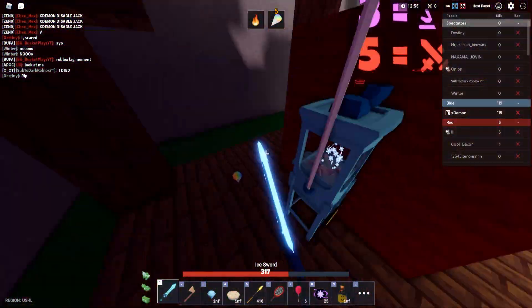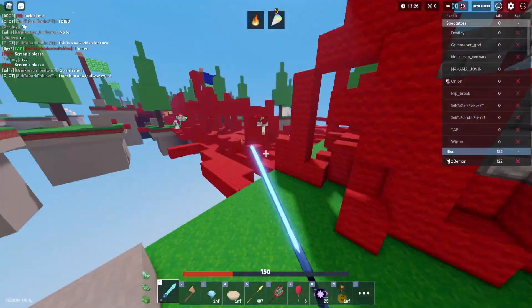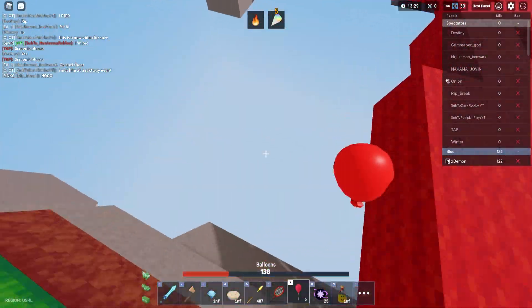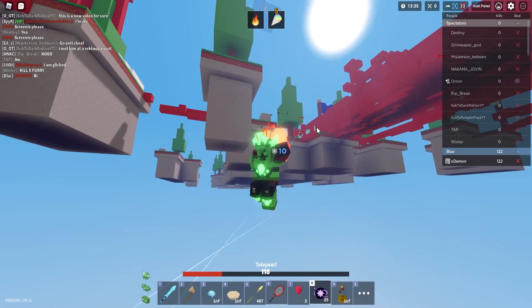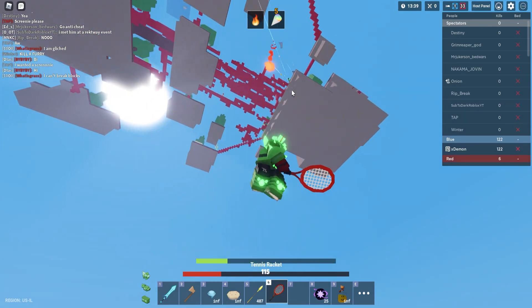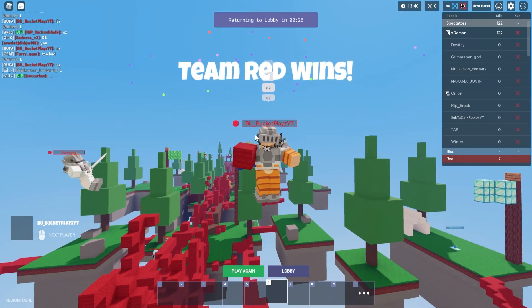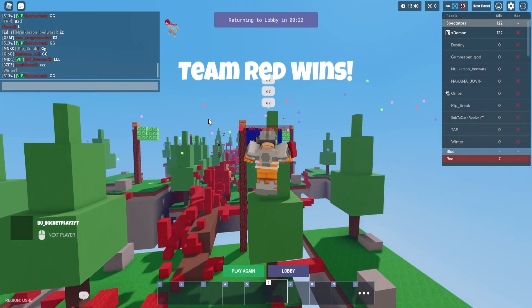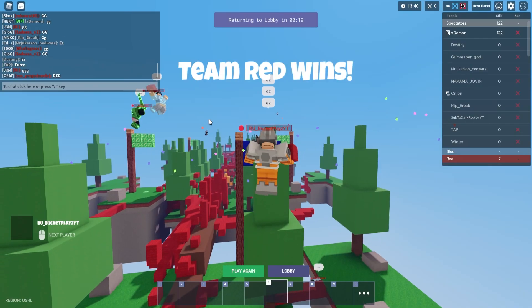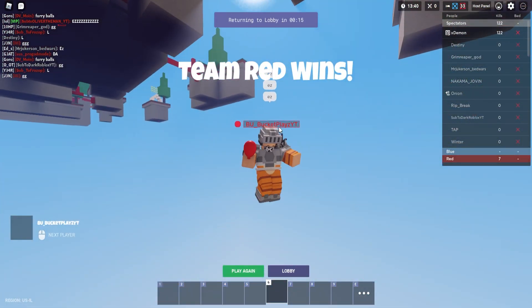This server is so laggy — someone literally said 'Roblox lag moment.' Getting really low, just going to jump down. They're trying to snipe me too, and they have fire enchant. Team Red wins — no way! Now they're just spamming 'easy' in the chat. Going to put GG in the chat. Make sure to smash that like button, hit subscribe, and I'll see you guys in the next video!